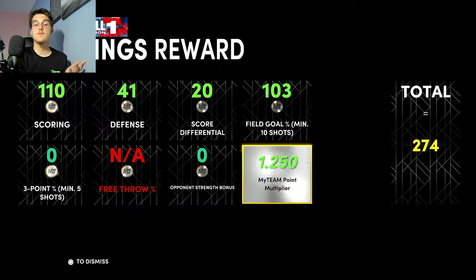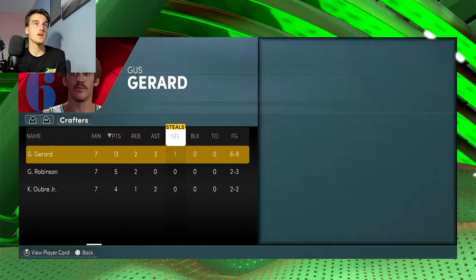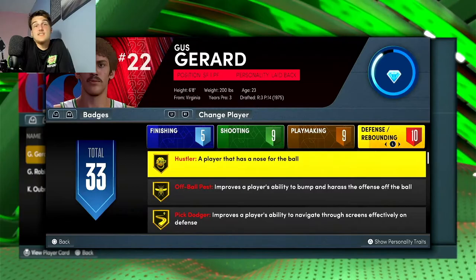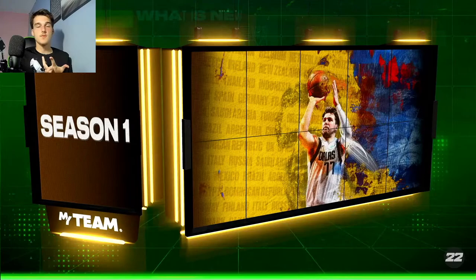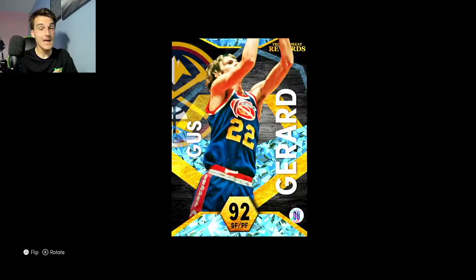TTO can seem really unrewarding with the way they implemented it this year, but 274 MT for one game that took five minutes isn't a bad payout — especially because I don't have any cards graded in this three-man lineup. I'm assuming if you had cards graded in your TTO lineup it would also add to your multiplier. So it's not a bad idea to try this just to earn some MT. You may not always make it to the top board, but it's a great way to make MT. You will not lose MT off contracts as long as you're not using three pink diamond cards, and as far as I know nobody has those right now. So go ahead, give it a shot.